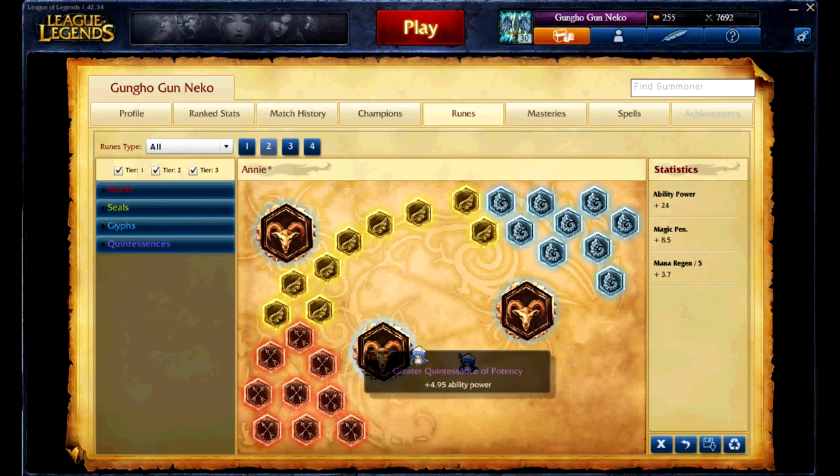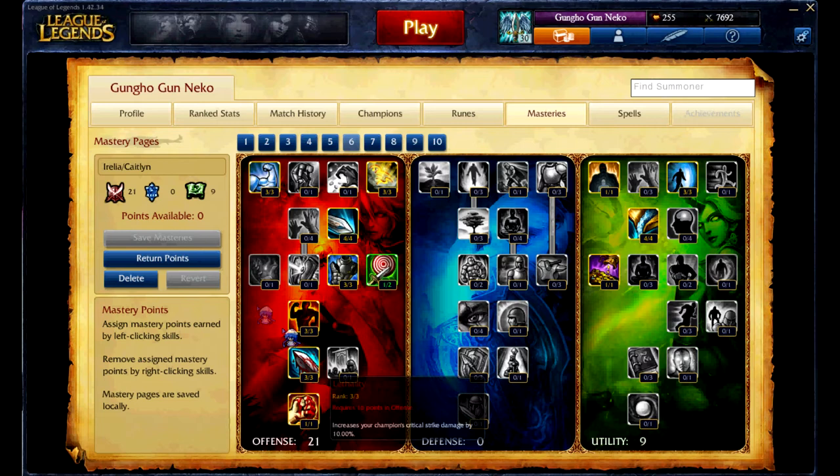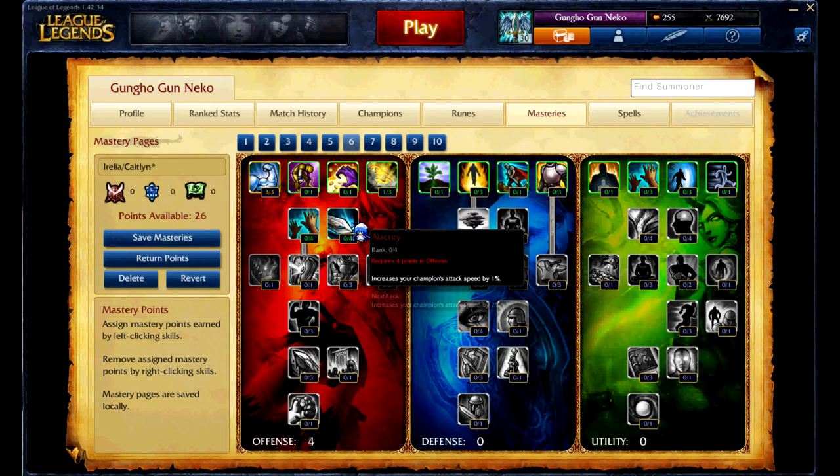Now that we have covered runes, we will move on to masteries. Masteries are available from level 1, and you will progressively be able to use more as you level up and unlock more mastery points, which you unlock once every level. There are three mastery trees: offensive, defensive, and utility. Each tree will benefit the different types of champions.